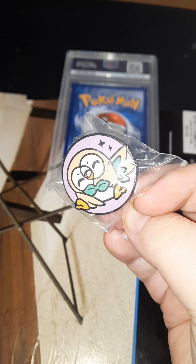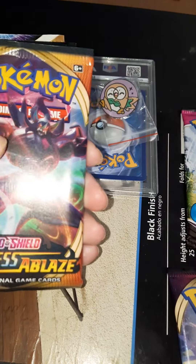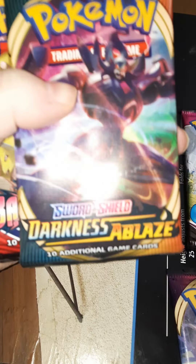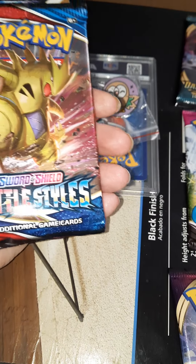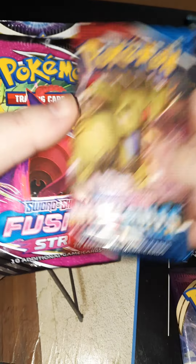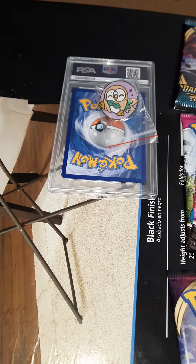It looks like we got a Vivid Voltage, Fusion Strike, Brilliant Stars, Chilling Rain, some Darkness Ablaze, Battle Styles, another Fusion Strike, and another Brilliant Stars.